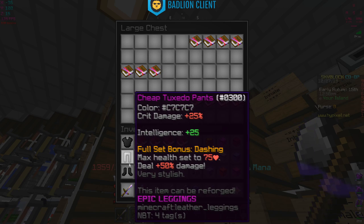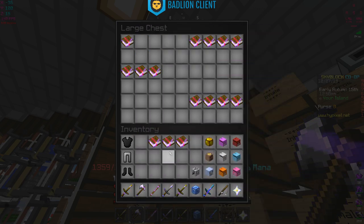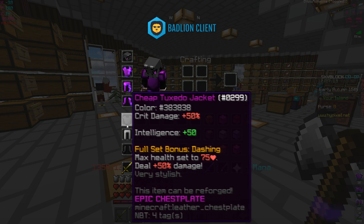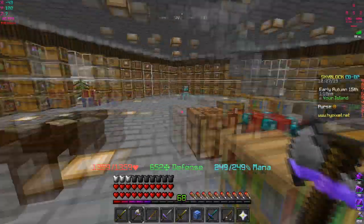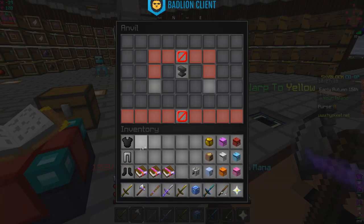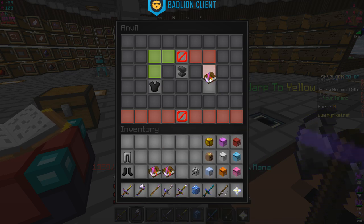I've seen some people - it's rare - but they usually use this set when they fight against the dragon boss. I don't think they're wearing the full set, maybe they are. Hopefully they don't take too much damage. I'm gonna say they probably wear just the chest plate and leggings, or just the chest plate itself. But yeah, we're gonna be enchanting this and then test it out.